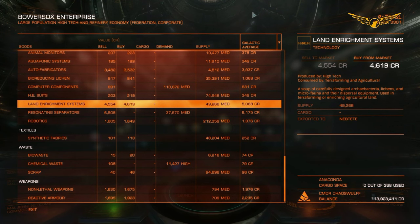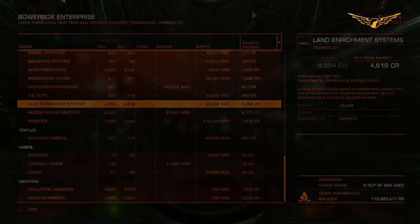Grand total profit: two million, six hundred and sixty-nine thousand and fifty-nine credits. For three hours' work I think that's a little bit shabby, but I wasn't cherry-picking through the asteroid field and I'd come to a system that doesn't have the best prices. It is possible to make more money doing this, but I was just trying to rush through as fast as possible.